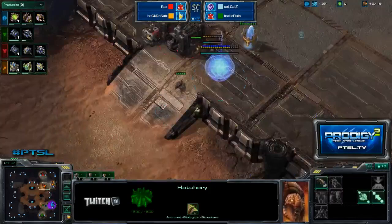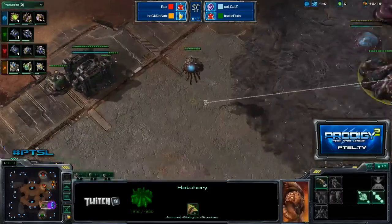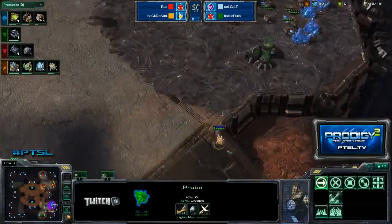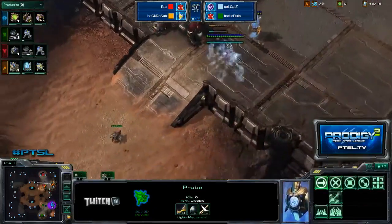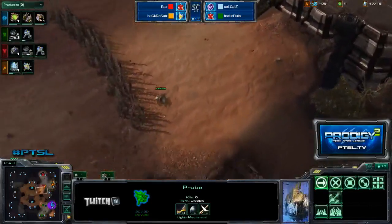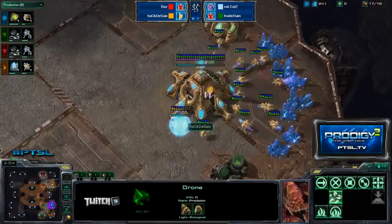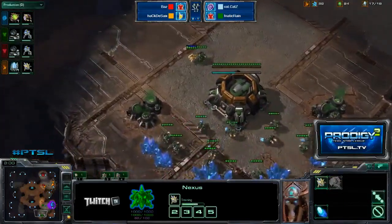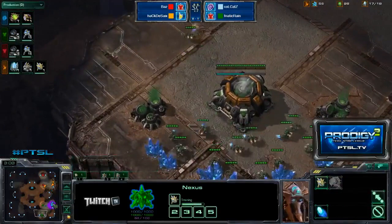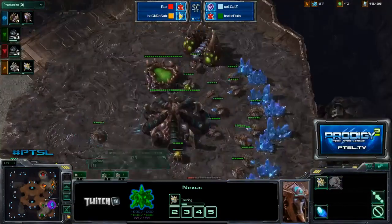No fast expansion, and I'm kind of upset, because if there's one map to fast expand on, this is it. Interestingly, this is the map that Cats and Rain lost on last time. I remember saying: yeah, it looks like Cats is going up to 15 drones, he should be throwing down his hatchery — and he's like, no, I'm gonna make a pool. And that's the way it goes once again. Ling speed — it's not going to be very effective against the full wall-off of Baz and Hack-a-Six.